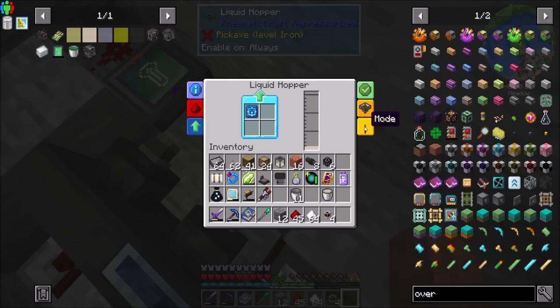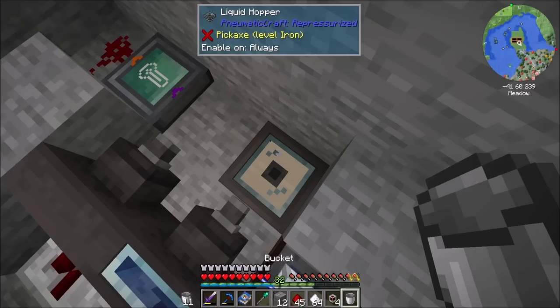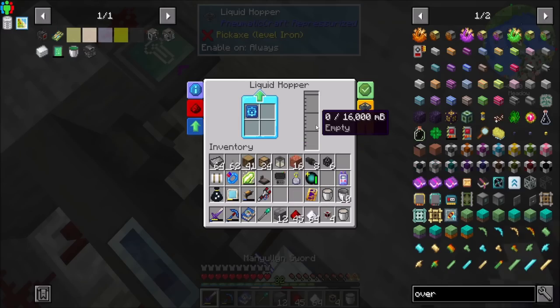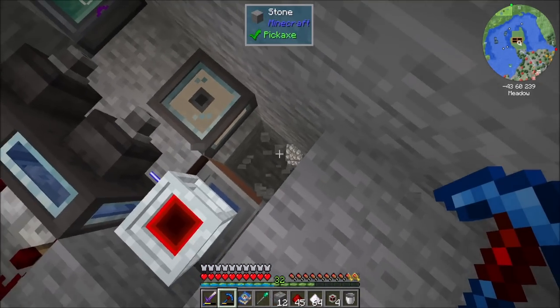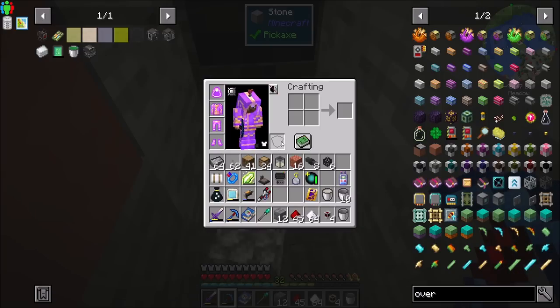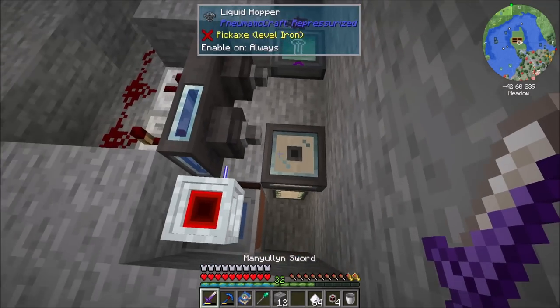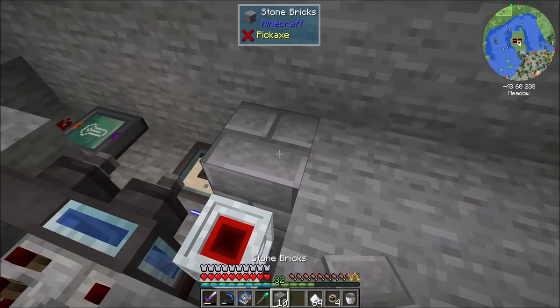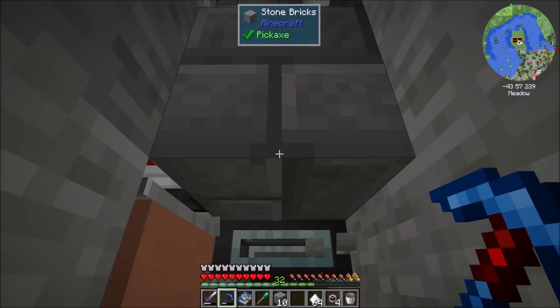So in the mode here, instead of empty out tank, I want to put it on leave 1000 millibuckets in tank. So basically I just took one of my buckets of yeast and put it in there. So now for the cool part, what I can do — and you can see I was playing with this between episodes — just place a basic fluid tank underground. Watch what happens. We should be prepared to see this a little bit like this.